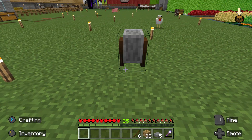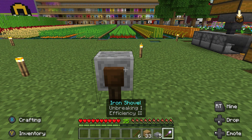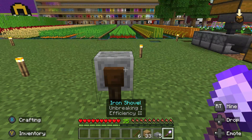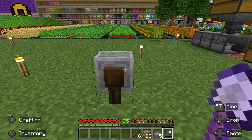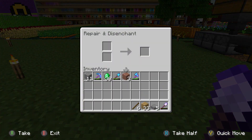I'm going to go ahead and put the grindstone down. As you can see, I actually have an enchanted shovel on me — I got this shovel from a drop from a zombie. You can use anything that has an enchantment on it, and when you disenchant it, you'll get the XP from it.